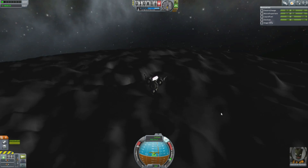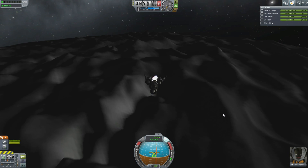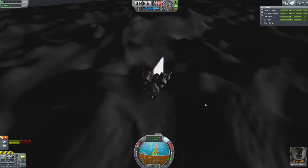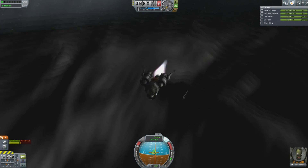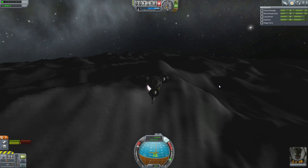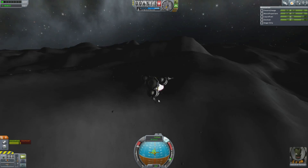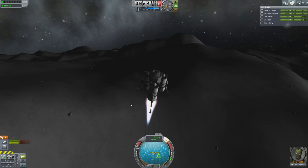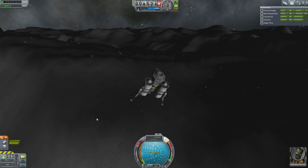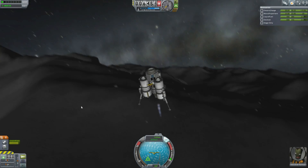We're zipping over the poles. The thing about the poles is that all the geographic features kind of get compressed, so slopes that would be relatively gentle elsewhere become really, really steep ravines. Picking a landing spot on the poles is something of an art and requires at least some patience. I'm coming down here and that slope is a little too steep, so I'm going to try and fly over and land on that ridge rather than collide with it at velocity and destroy my precious spacecraft.